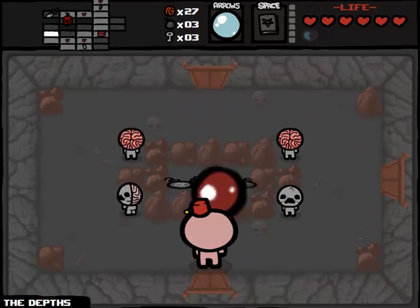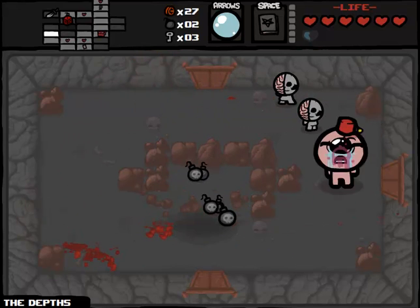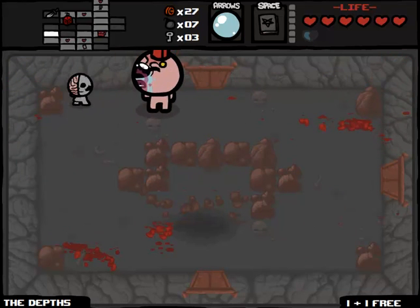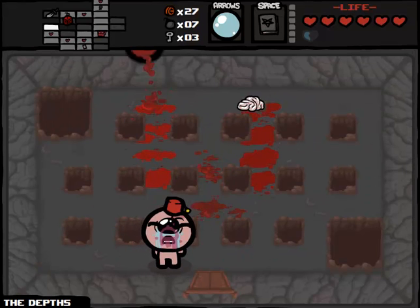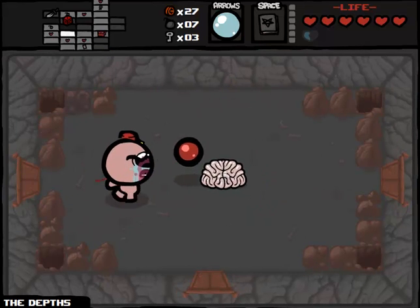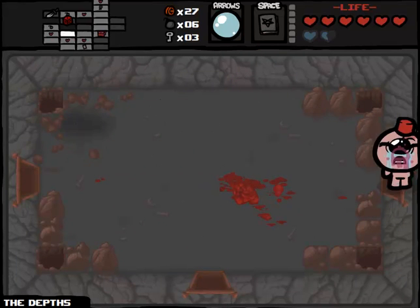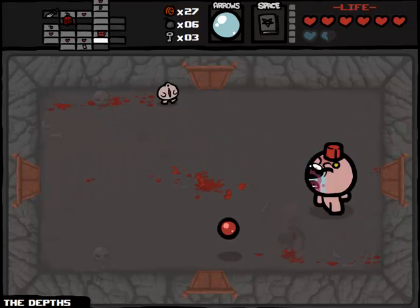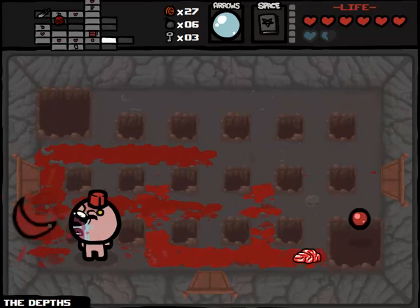I'm starting to get the realization that we are probably headed for a dead end here unless I get exceptionally lucky and there is a boss room up here and to the left. It's probably unlikely, but stranger things have happened. I can't fire straight, which is really annoying. Yes, this is a dead end unfortunately. We'll continue steamrolling basically everything that gets in our way. We don't want anything to do with that troll bomb. Book of Belial is just sitting patiently waiting to eventually be used.